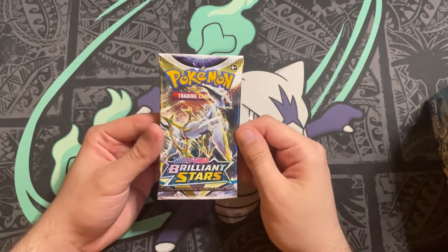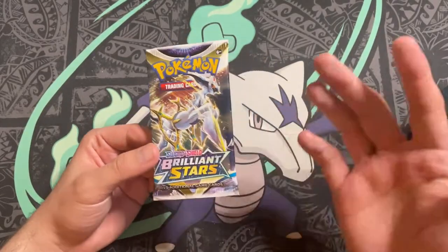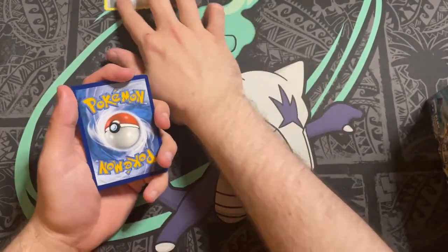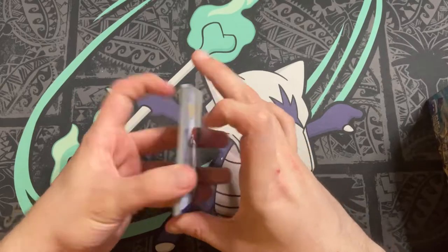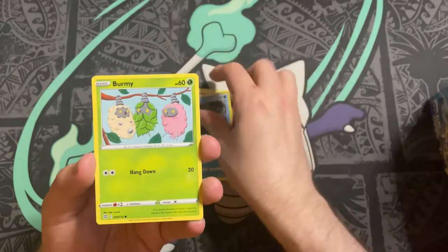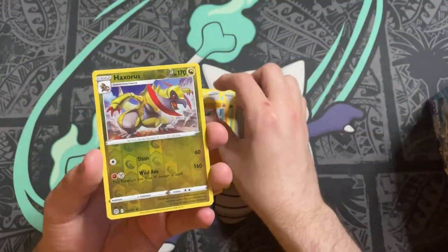There is my pre-release video where I go through things a bit slower, but I'll try to make this a fairly quick box opening — don't want to keep you here for too long. So here we go. Pack one: we have a Magma Basin, Crawdaunt, Ultra Ball, Staryu, Burmy, Sawk, Cherubi, a Rayquaza reverse holo.